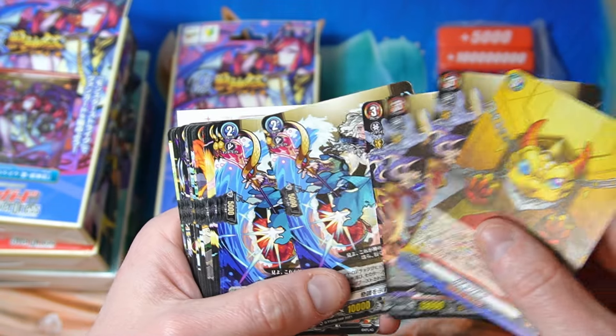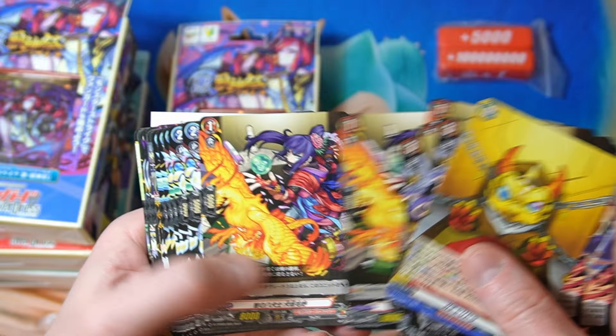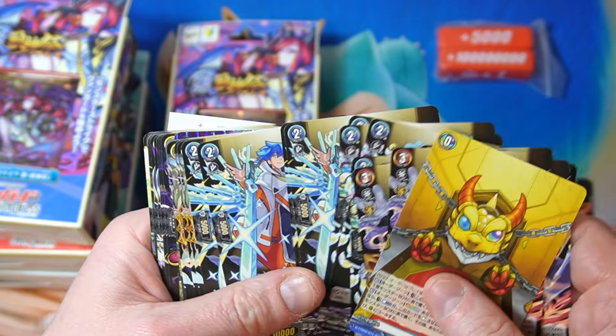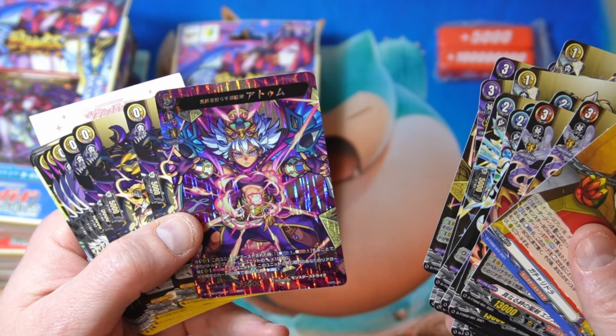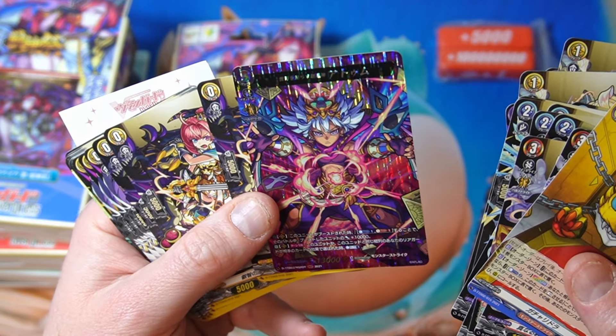I want to see if there's anything else interesting. These are all non-holo versions of the same cards. Looks like some cool artworks on here — very cartoony looking, but I don't hate it. Do we get any more holos? Oh yeah, we do. We get two MSR cards. Okay, that's like the special one.